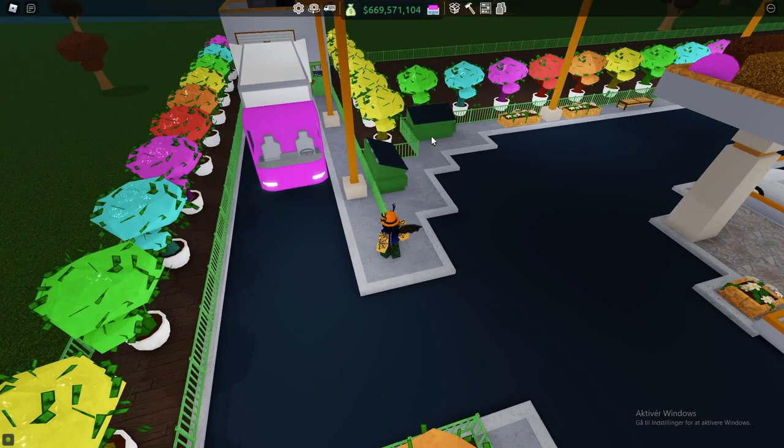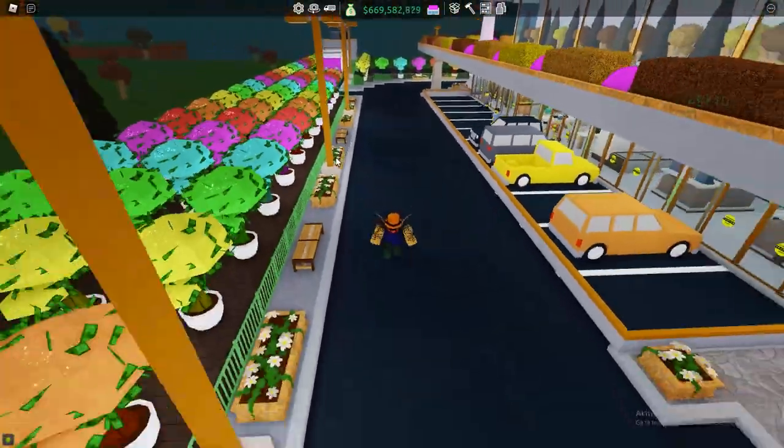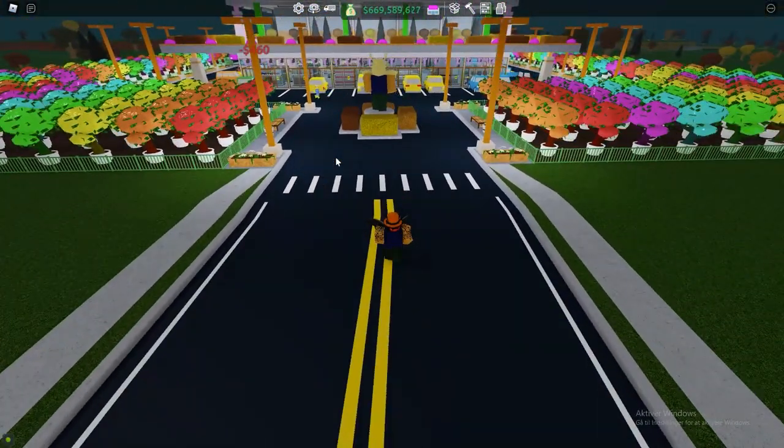Once you have all those things set up and working, you then have the delivery driver working. If you have them assigned to a truck, the unloading dock with the required road tiles in front of it, and a manager or yourself buying the stocks, your delivery driver will automatically go get the stuff from the loading dock and bring it up to your own store. That means your store is now fully automated — if you follow this tutorial point for point, you should now have a fully automatic store.